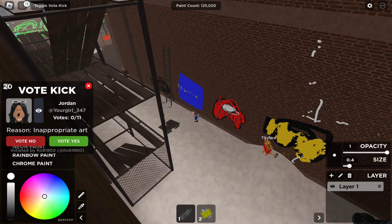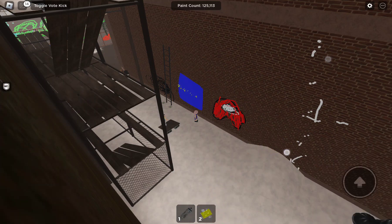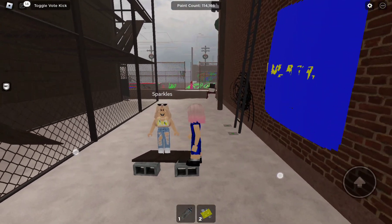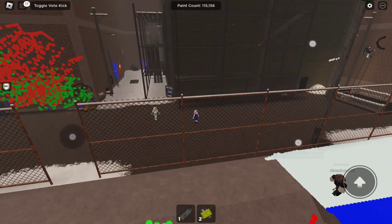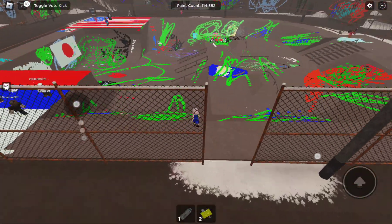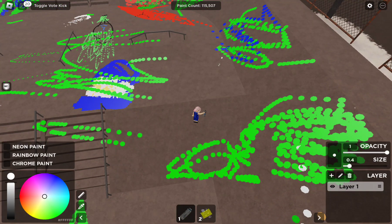Oh, vote kick - the reason is 'inappropriate.' Weird. Come on, girl - is she not gonna follow me? Because I'm trying to draw her. Why are there so many people? I have to join a public server where people don't really draw. I'm trying to draw here!